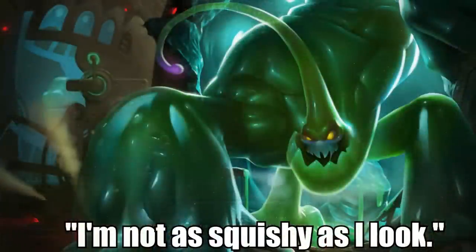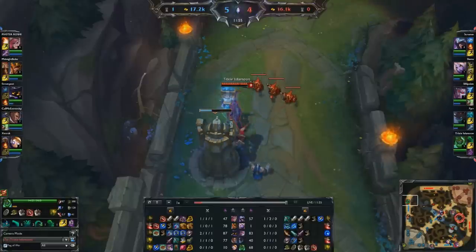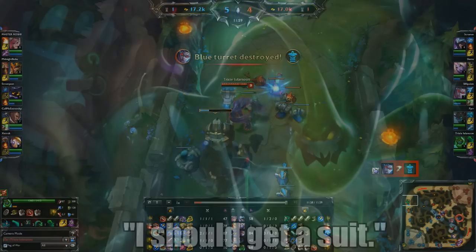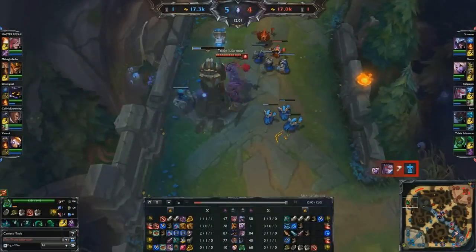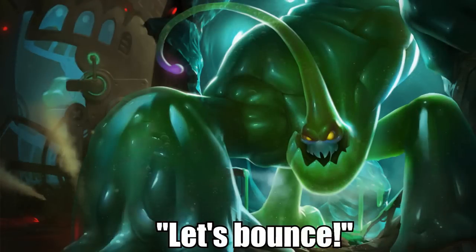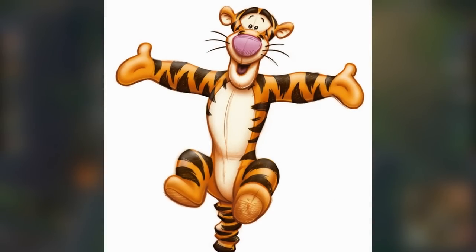Zack's quote, 'I'm not as squishy as I look,' refers to the term squishy that players give to champions that are relatively easy to kill, while also referring to him being a squishy looking blob. Zack's other quote, 'I should get a suit,' probably refers to Barney from How I Met Your Mother. And the final quote, 'Let's bounce,' could either refer to the slang term meaning to head out, or to Tigger from Winnie the Pooh.